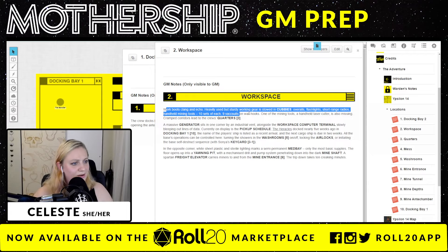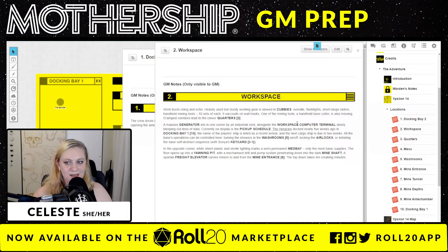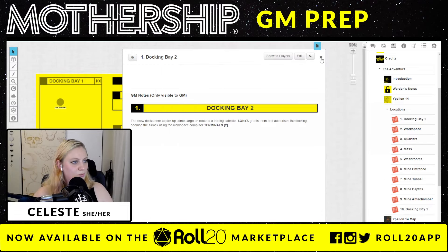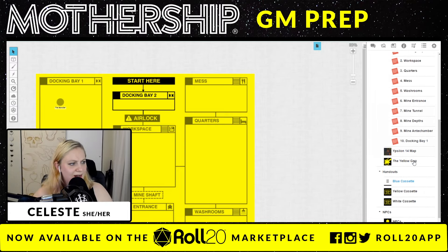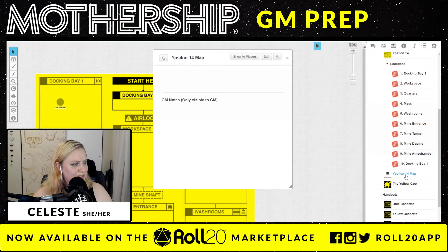Docking bay two: the crew docks here to pick up some cargo en route to a trading satellite. Sonia greets them and authorizes the docking, opening the airlock using the workspace computer. Something I'll say about Mothership too — they really don't overcrowd you with a lot of details. They give you what you need to know about the place and really invite you to make it yours in a lot of ways. This is all we need to know about docking bay two.